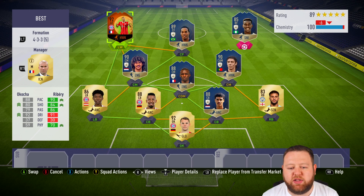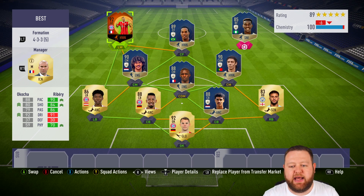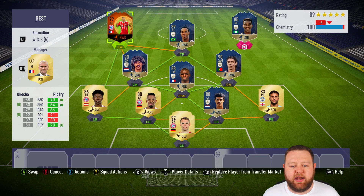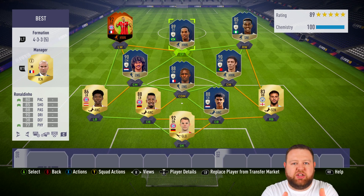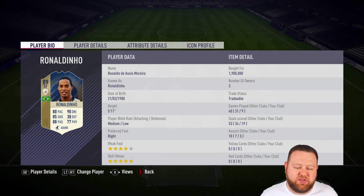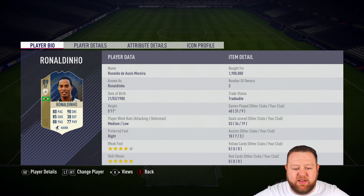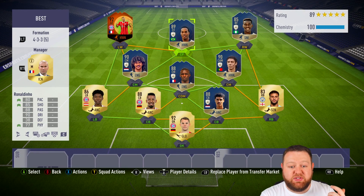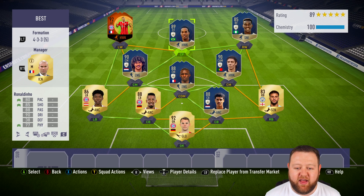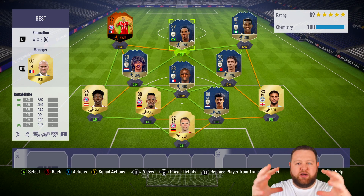Moving on to the front three — the two wingers surrounding Ronaldinho. I've gone for two more five-star skillers. I may not be able to pull them off very often in-game, but I do like to try every now and again. I don't think I get huge amounts of success from it, because let's face it, there are better ways to get that ball in the back of the net than doing loads of tricks. But it is obviously nice to have a team with JJ Acoccia on one side, Ribery with his boosts on the left-hand side, and then Ronaldinho as my centre-forward in a false nine formation.